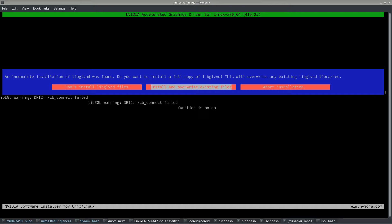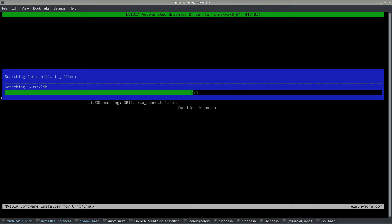An incomplete installation of libglvnd was found. This is because the new NVIDIA driver uses some of the Mesa OpenGL stuff, which is supposed to make things a lot better — especially so that things like OpenGLX don't disappear on you when you update. Select 'install and override existing files'.